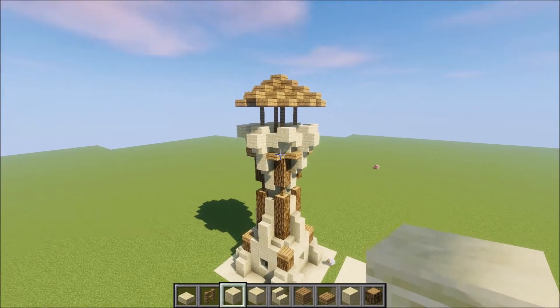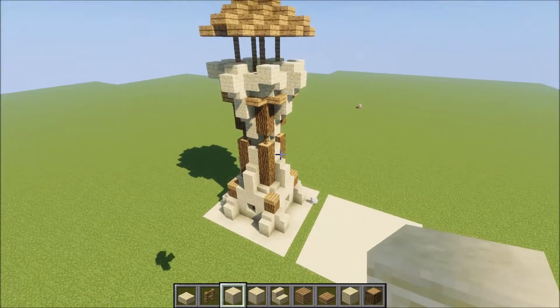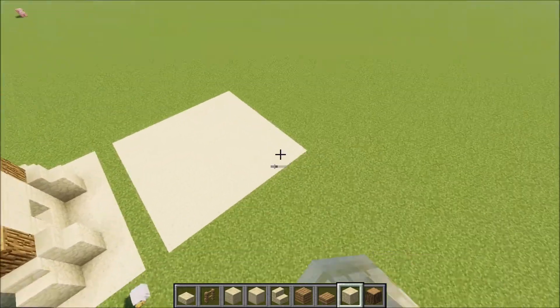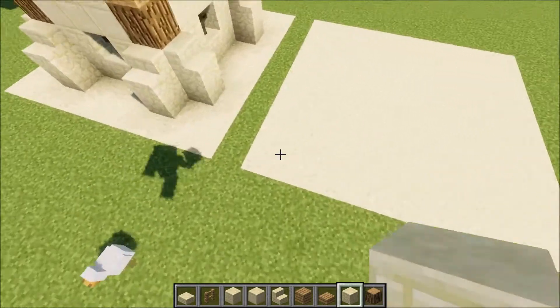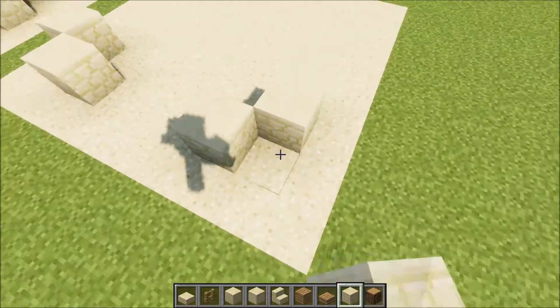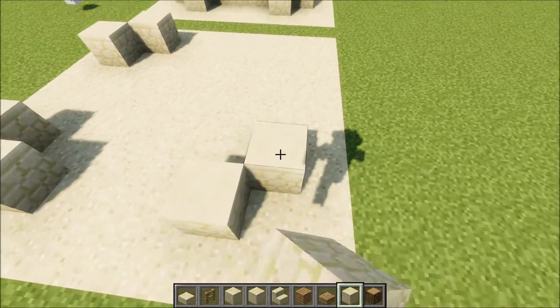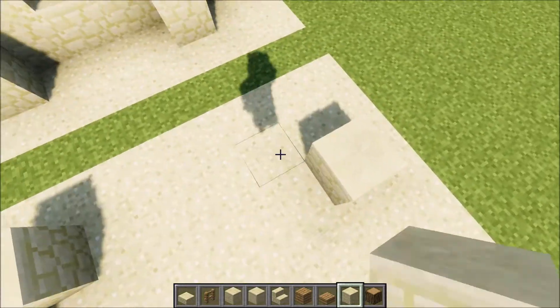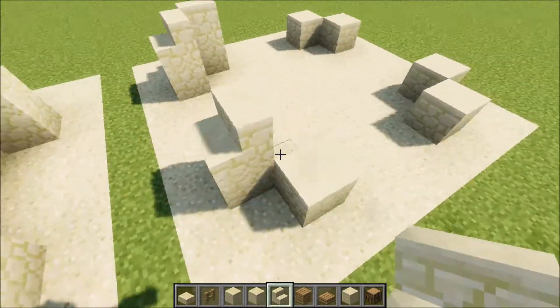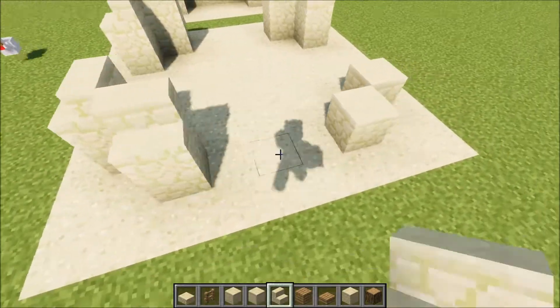I will begin this series with building a desert village tower. Let's continue by doing a 9x9 square with sand and let's start with the pillars. You will use sandstone to create 4 small boxes in the corners just like this, and sandstone stairs on top of it.